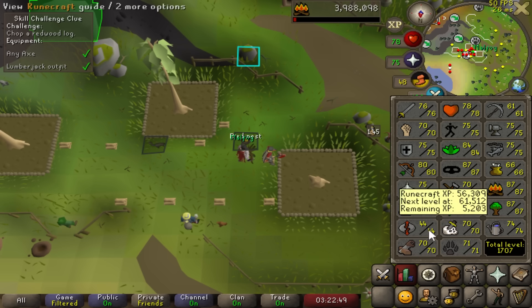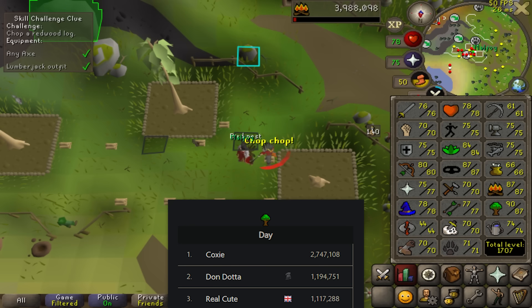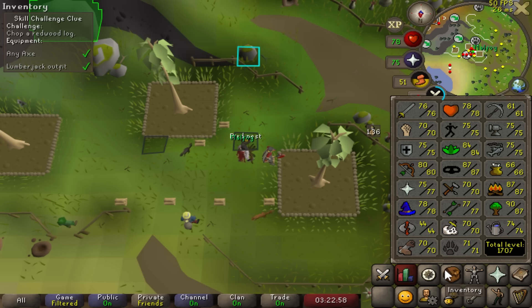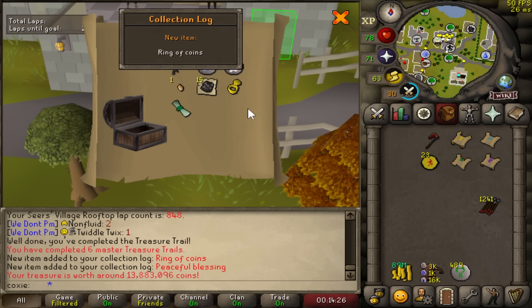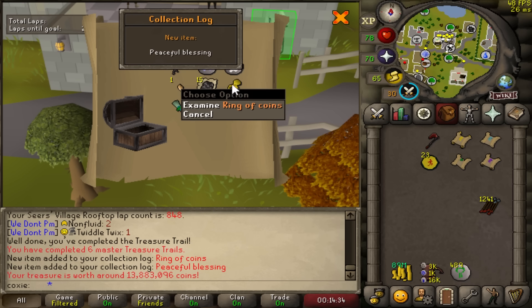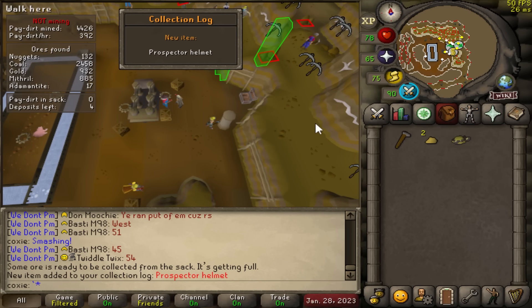87 Woodcutting — we smashed the day record! I guess there's just not many people woodcutting right now, but we can finally continue on with our master clue. Master clue number six — there's no shot. Oh my God. 13 mil master clue on my sixth one. Ring of Coins! Jagex is rewarding us for putting in the work at the teak trees. We need full Prospector for a master clue requirement — we are three out of four pieces.